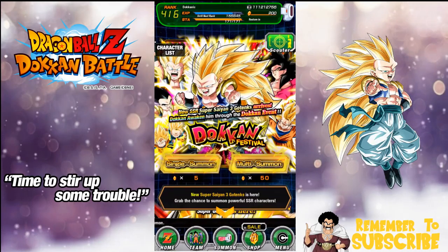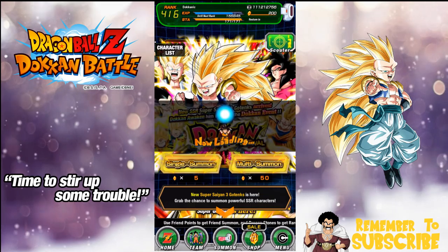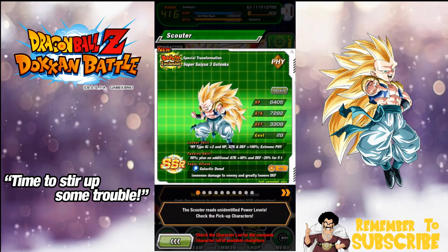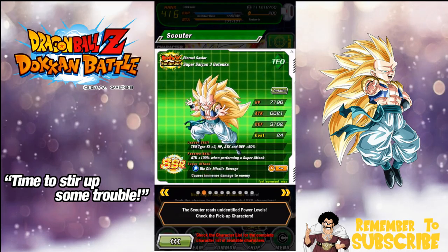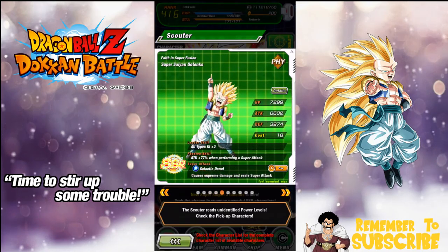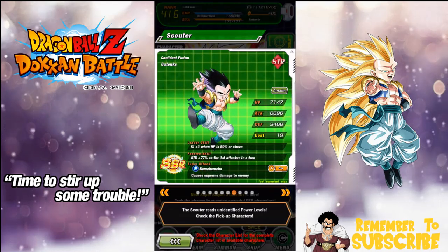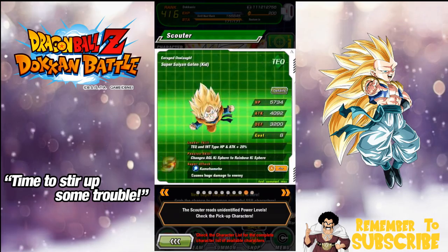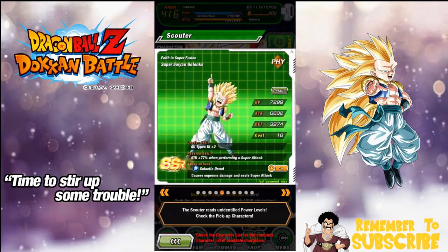Hey guys, what's going on? Today we are back for the physical Super Saiyan 3 Gotenks banner. We have the Super Saiyan 3 physical Gotenks, the Super Saiyan 3 Technique Gotenks, the Super Saiyan 3 Angel Goku, Super Saiyan 4 Goku, the physical Super Saiyan Gotenks, the strength Super Saiyan Gotenks, the base form Gotenks, and the base form agility Gotenks. We also have the two SRs: Technique and Intelligence Trunks and Goten.